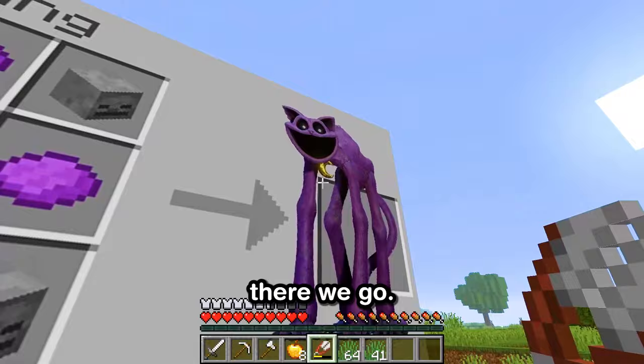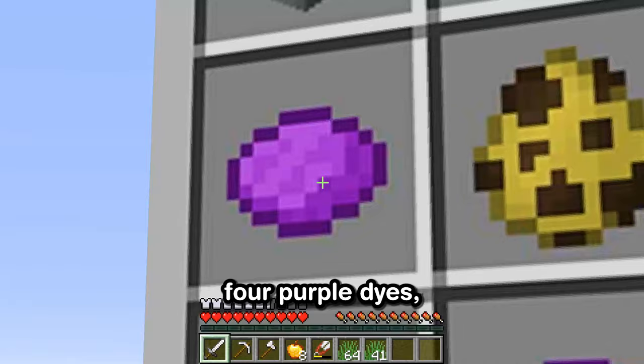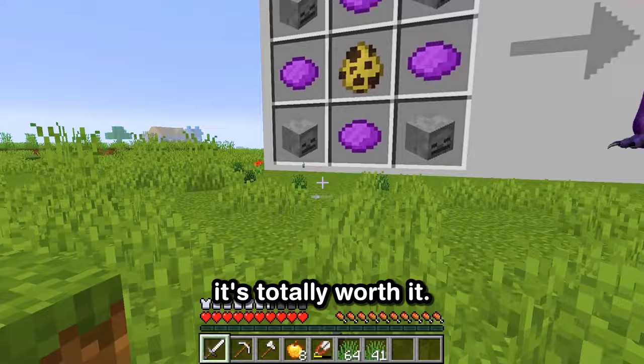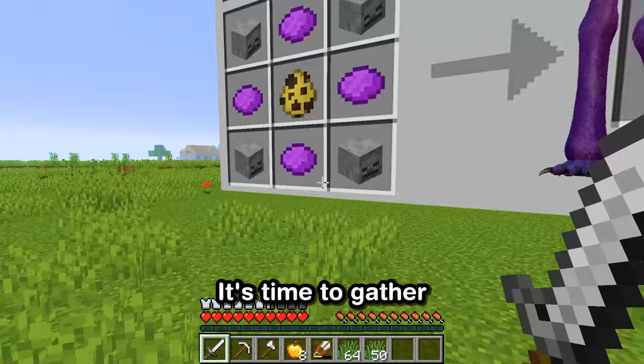There we go, much better. Now let's see. According to this, we need four skulls, four purple dyes, and one mysterious egg. That's quite the shopping list. But for a friend like Catnap, it's totally worth it. Can you believe it? This recipe is our ticket to meeting Catnap. Alright, it's time to gather these ingredients. But where do we start?